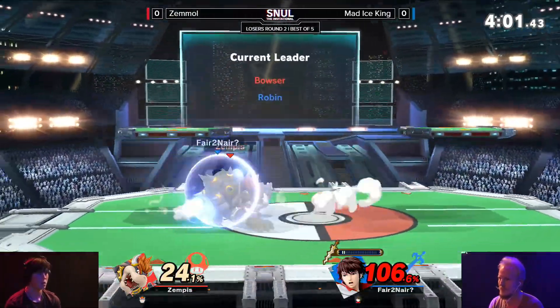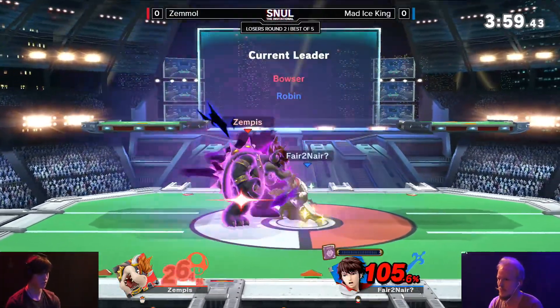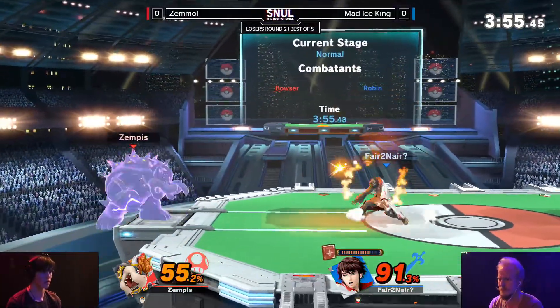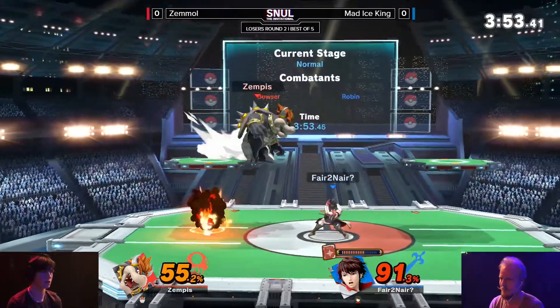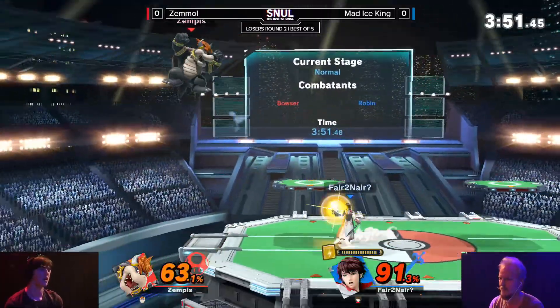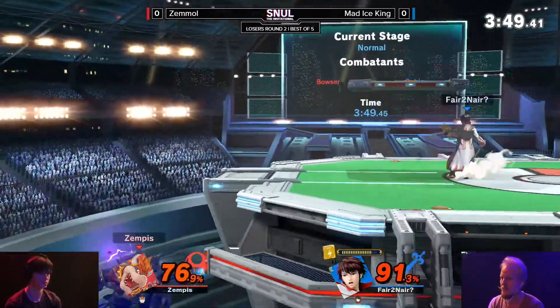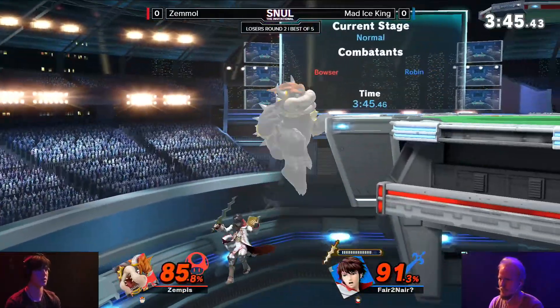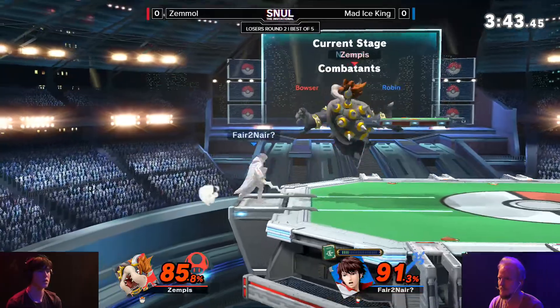Fair from the ledge is an extremely strong option for Robin. There's gonna be another Nosferatu - I felt it coming. You can feel those with Mad Ice King. The thing that makes those Nosferatu in this situation so good is that they don't do that much damage, but in terms of net percentages, it's such a damaging move. Really evens out the playing field.